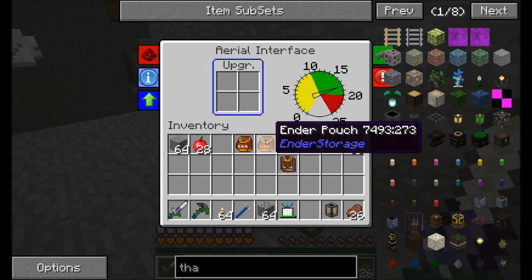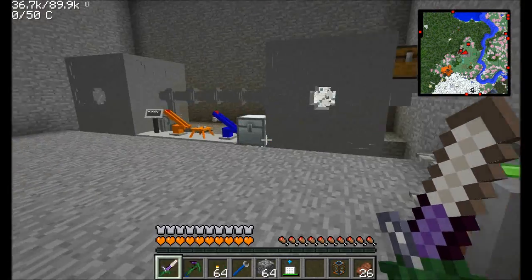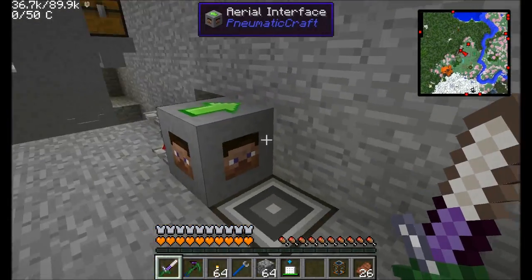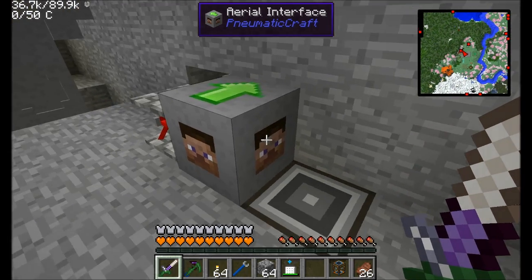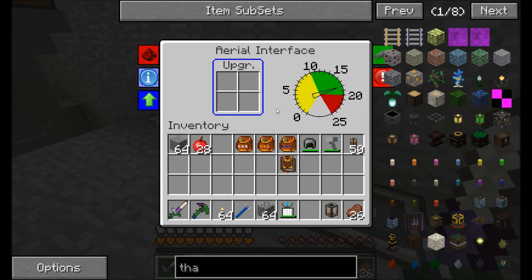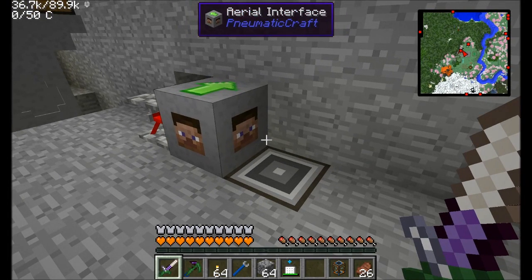Don't duplicate the build I did last episode with the aerial interface. I ran into this problem after I finished recording - it's when the player who placed the aerial interface logs off the server. Some interactions with other mods can cause a crash. In this case it was Translocators. The problem is on PneumatiCraft's side and the mod author MindMartin is aware of the issue and working on it. For now, I would just recommend not using the aerial interface.